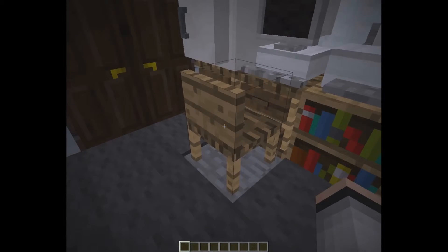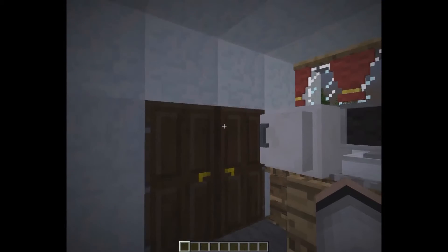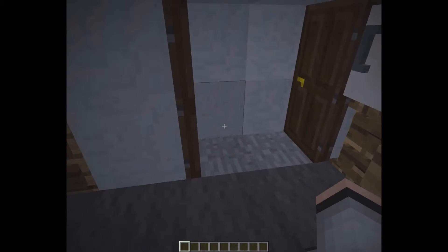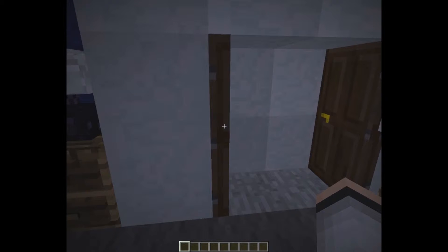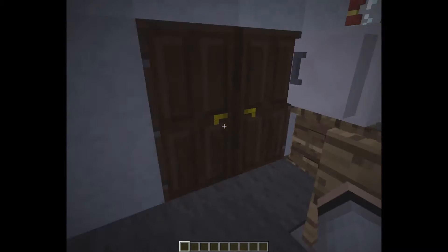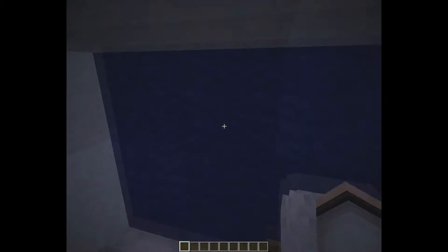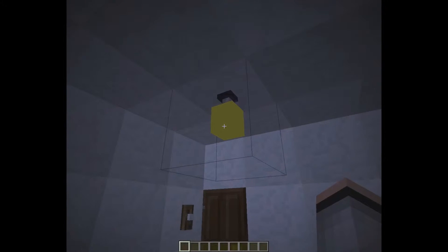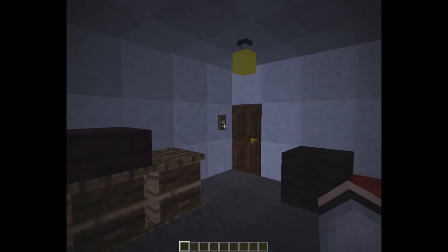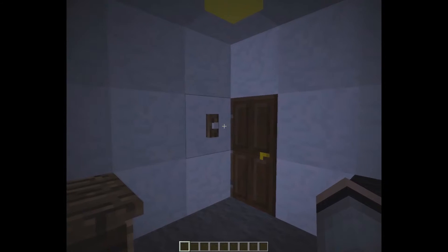Then you got your closet — actually pretty much this big, maybe a little bigger, but again, Minecraft. You got a bookcase, lamp, and bed, and then you can do an accent wall. This is really how my room looks. That's the doorbell — that's the best I could get for the light switch.